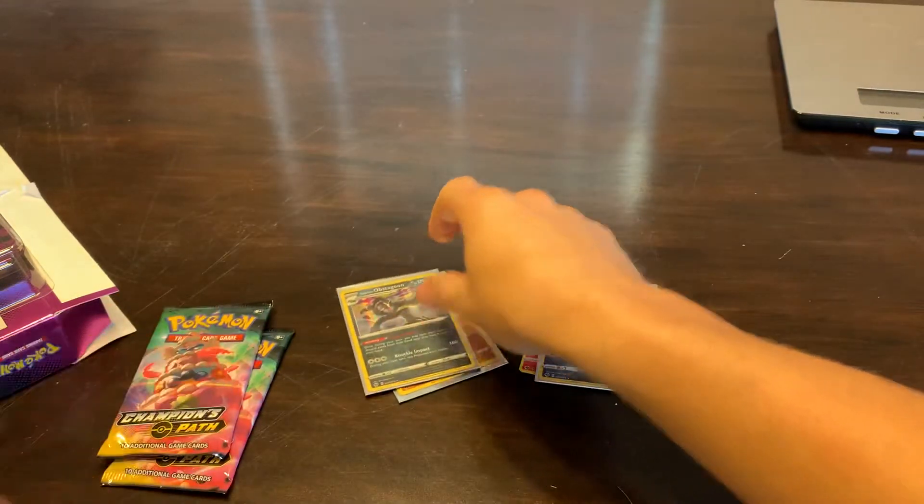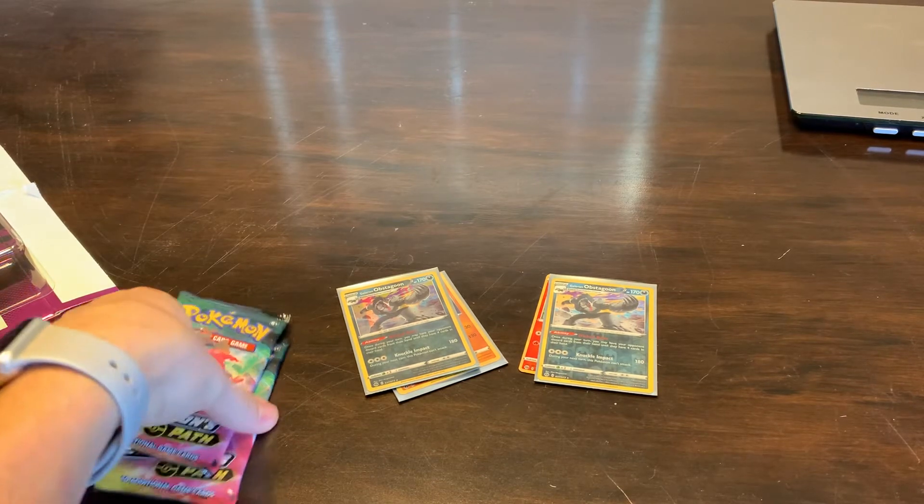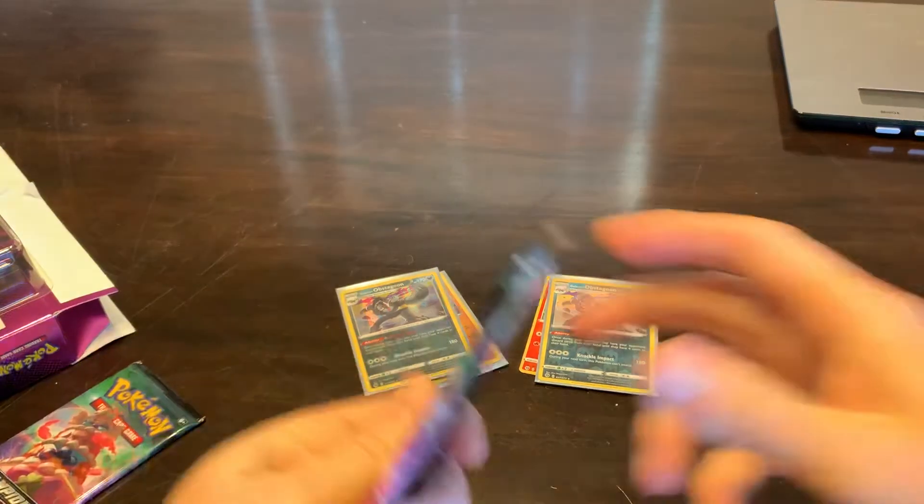Let me get my ducks in a row here. So the 22-gram packs contained a holographic card. The next two packs that we're going to open kept fluctuating between 22 and 23 grams. I'm curious to see what these may hold. I don't know what they're going to have in store for us, so let's go ahead and get into it.